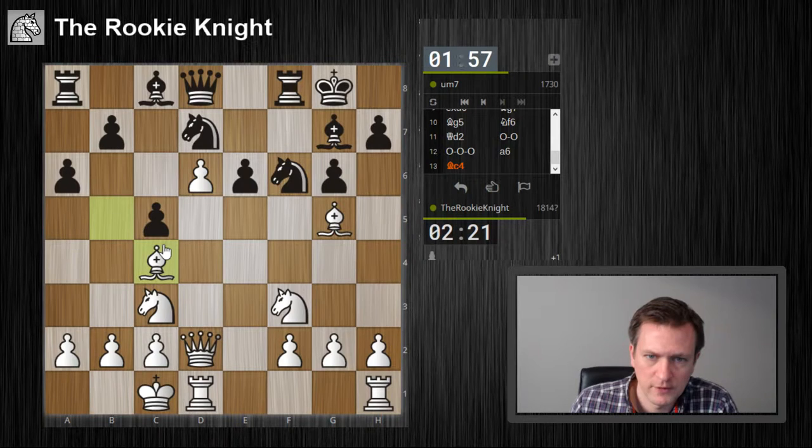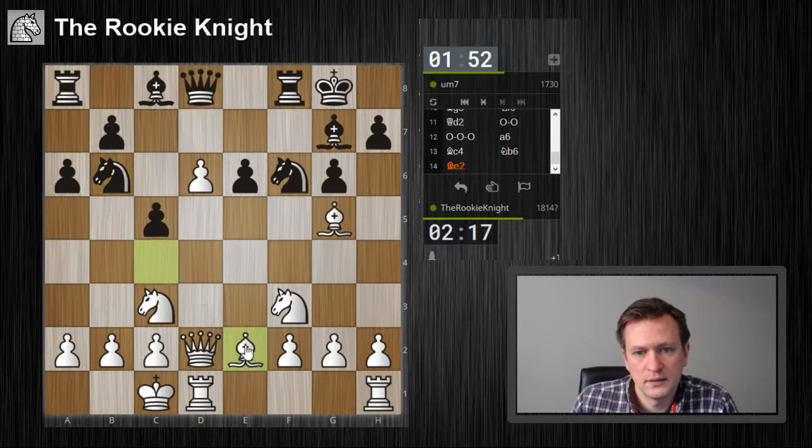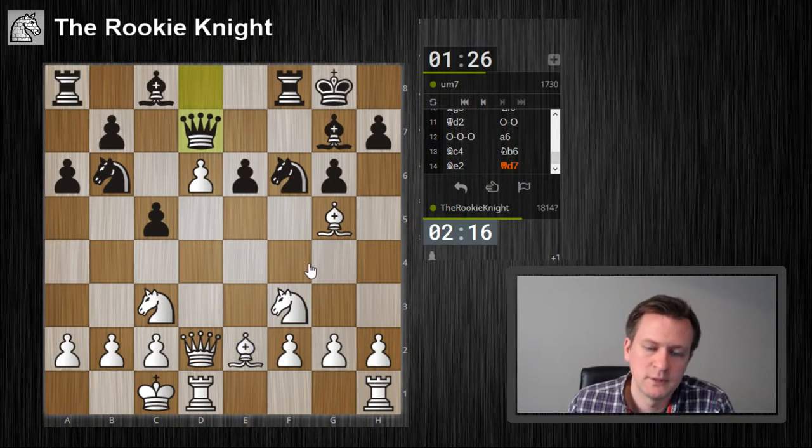Maybe this was not that good — the idea to play bishop c4. On the other hand, now it's not that easy for him to push b4, b5. Still having a very nice position. Yeah, h4, h5 — open up the h-file. Maybe I also play bishop h6 to get rid of the bishop there.